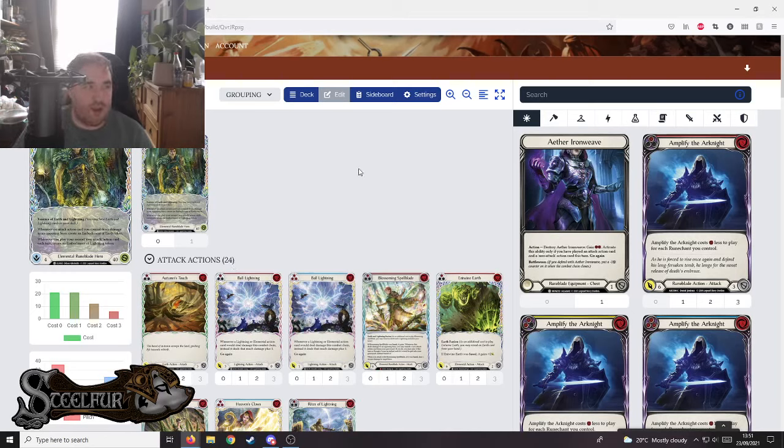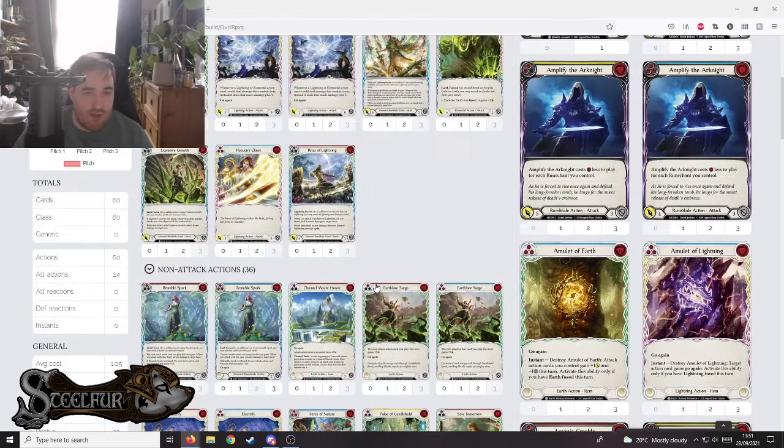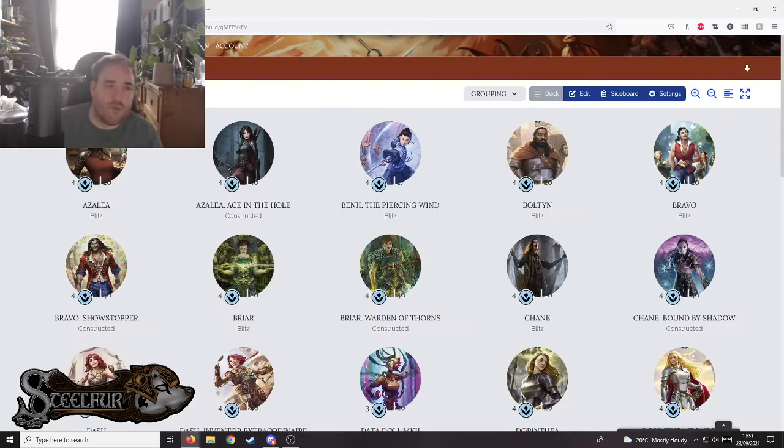That's why I haven't put out an official competitive deck list for Briar or any of the new heroes — I honestly don't think anyone's found them yet. I think there are some good examples; I've seen Wraith Times put out some interesting decks, and I've tried some interesting ideas myself. But this is a good starting point for anyone thinking about playing Briar or any of the new heroes in the new set, as far as working out how much fuse you need to reach your goals.